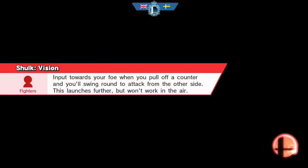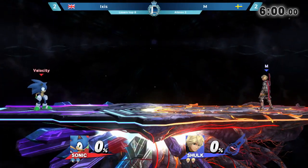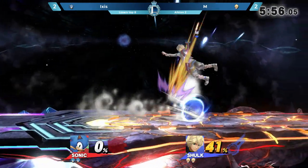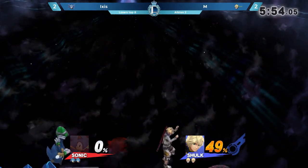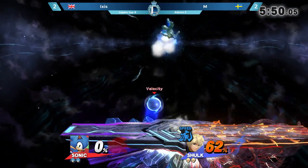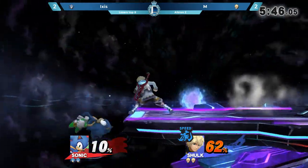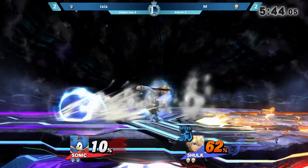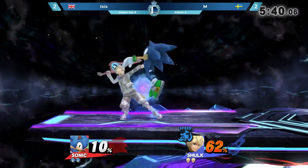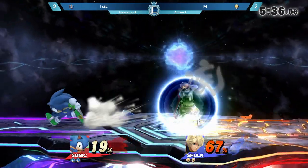Running it back to Final Destination — game five, Top 8, kicking off with a bang. This is the loser side and one of these players is going to be going home. Ixis right off the bat erupting with 54% in 10 seconds. Another read on the air dodge — trying to go for the follow-up. Ixis very nicely running off the edge trying to get that back air back on stage, doesn't get the hit. Speed Monado Art trying to follow up as best he can and they're not landing.